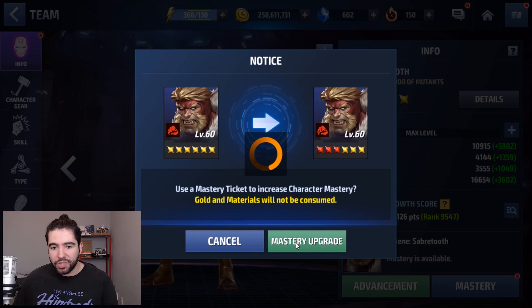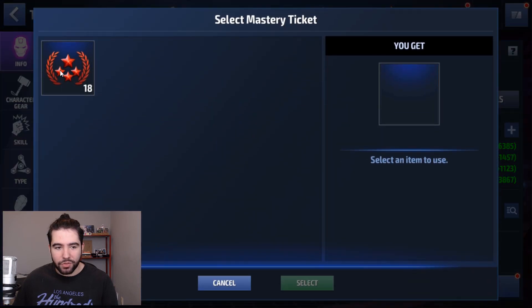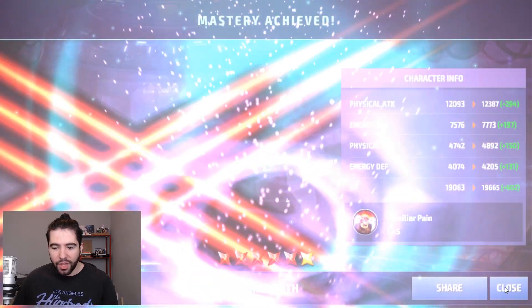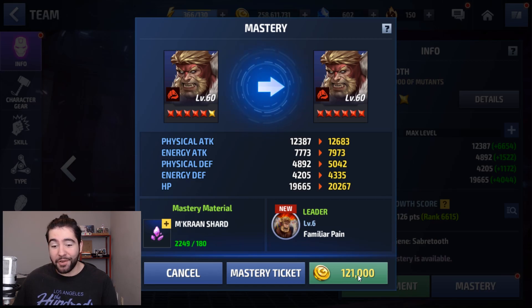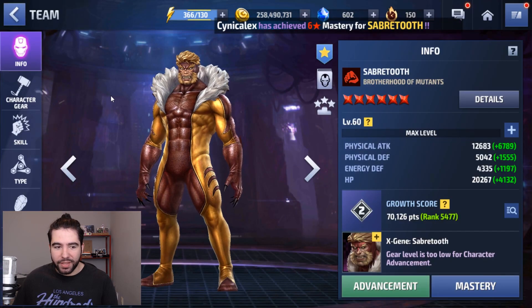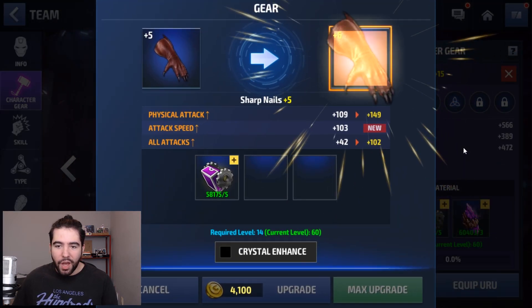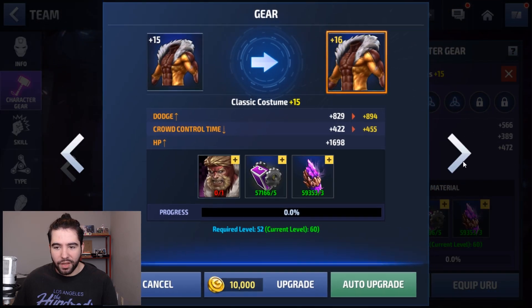Mastery tickets and mega mastery tickets are best used on X-Men and mutants because you don't waste the Emkron shards, which you have a limited amount of. So if you have these red tickets, definitely save them for those types of characters. Sabertooth is building quite well — though I don't have any six-star mastery tickets, so I had to use 180. So we got the mastery done, the level done, and now we're going to bring his gears up to 15.